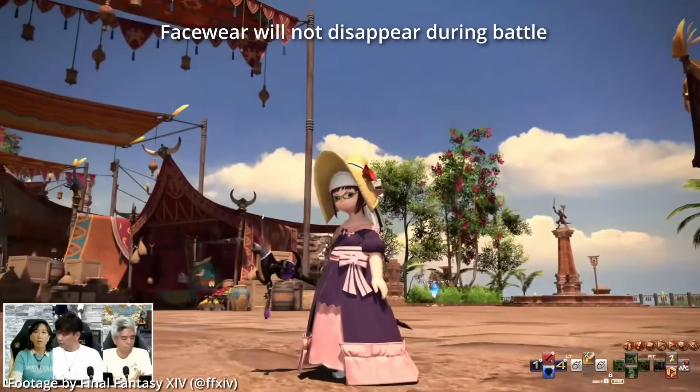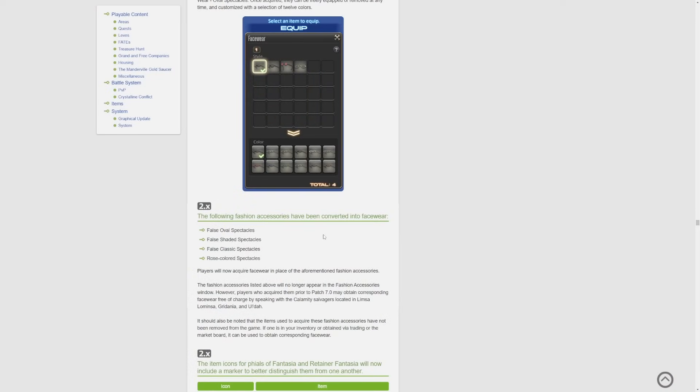The following fashion accessories have been converted into facewear: false oval spectacles, false shaded spectacles, false classic spectacles, and rose-colored spectacles. Players will now acquire facewear in place of those fashion accessories. Players who acquired them prior to patch 7.0 may obtain corresponding facewear free of charge by speaking with calamity salvagers in Limsa, Ul'dah, and Old Gridania. Items used to acquire these fashion accessories have not been removed from the game — if one is in your inventory or obtained via the market board, it can be used to obtain the corresponding facewear.